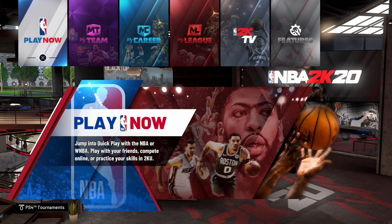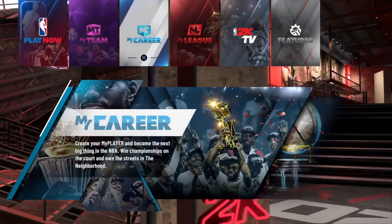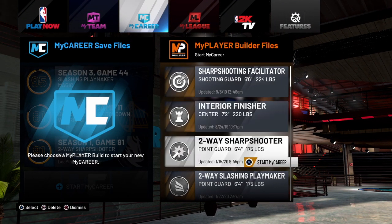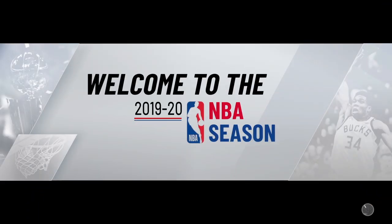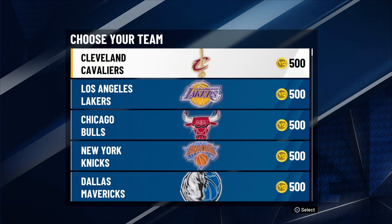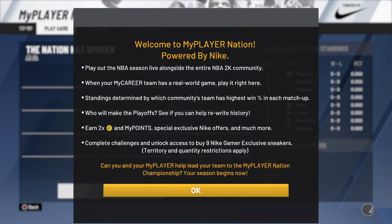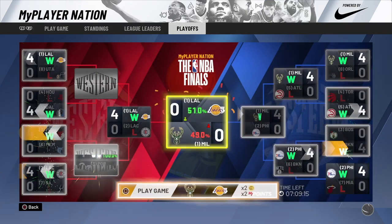Alright, all you want to do is just go to your main 2K screen. Now go ahead and scroll over to the My Career tab. You want to go ahead and start a brand new My Career — the position for this My Career does not matter whatsoever. Once you do start this My Career, you want to go directly into the NBA. Go to the Los Angeles Lakers and then go to the My Player Nation playoffs tab.